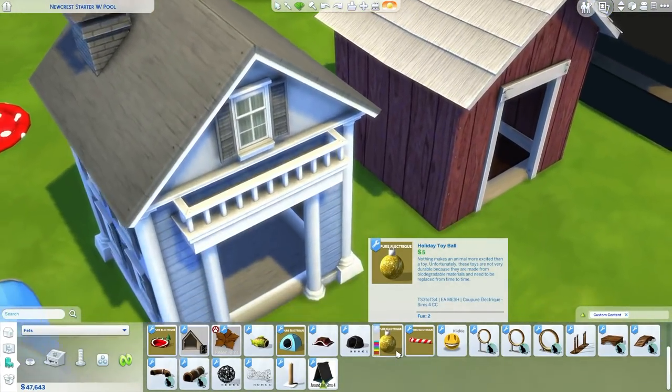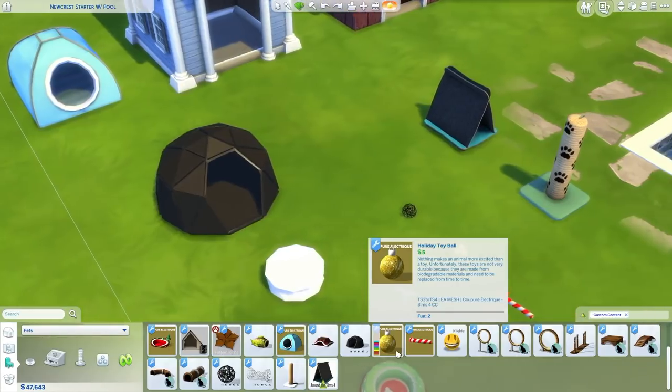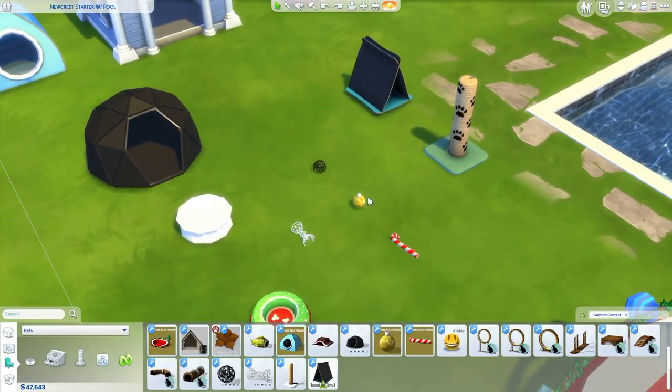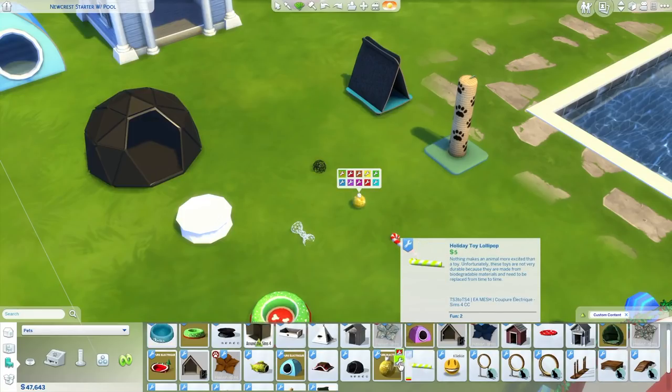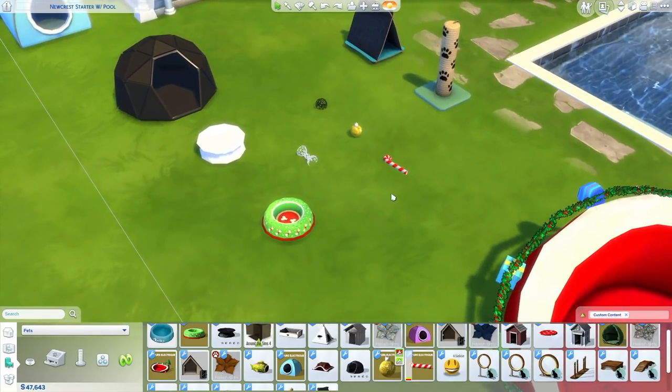We also have a holiday toy ball — it's a good one for cats to play with and there are some different swatches for that one. Then there's also a candy cane that comes in two different colors. I think that's also a conversion from The Sims 3 store.